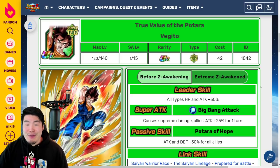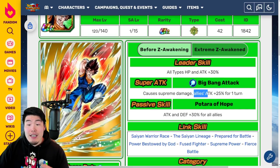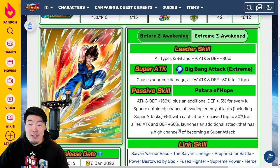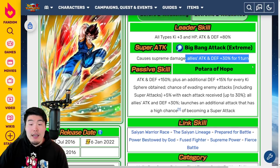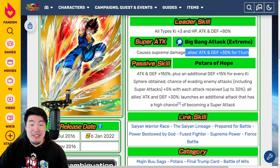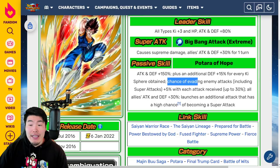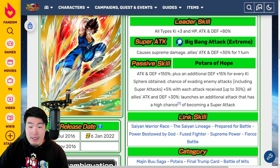Now we have the Tech Vegito. Pre-Extreme Z Awakening, Leader Skill is all types HP and Attack plus 30%. Super Attack is Supreme Damage and Allies Attack plus 25% for one turn. Passive is Attack and Defense plus 30% for all allies. With the Extreme Z Awakening, Leader Skill becomes all types Ki plus 3, HP Attack and Defense plus 80%. Super Attack is Supreme Damage and Allies Attack and Defense plus 30% for one turn. Passive is Attack and Defense plus 150%, plus an additional Defense plus 15% for every Ki sphere obtained, chance of evading enemies' attacks including Super Attacks — plus 5% with each attack received up to 30% — all allies Attack and Defense plus 30%, and launches an additional attack with a high chance of becoming a Super Attack.